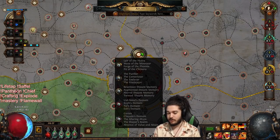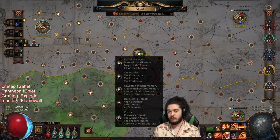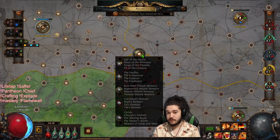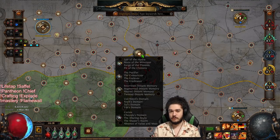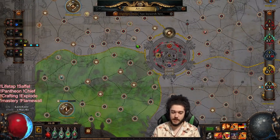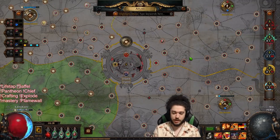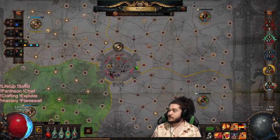I don't have much YouTube content of it, but we have cleared all the Maven Witnesses. I've done Simulacrum Wave 30 with Brass Dome — I haven't done it with Shadow Stitch yet. We did Simulacrum Deathless. The only thing I actually died on was the Feared. I died three times on the Feared because I just don't really know the mechanics and he kept pulling me into Flame Blast, so it was a bit messy — but that was totally my fault.